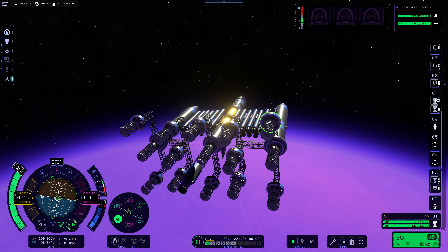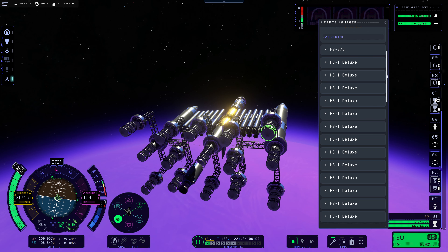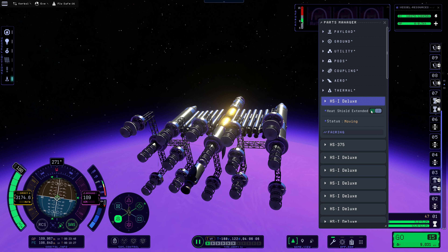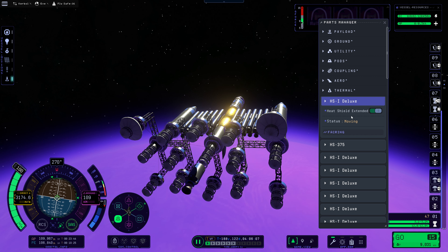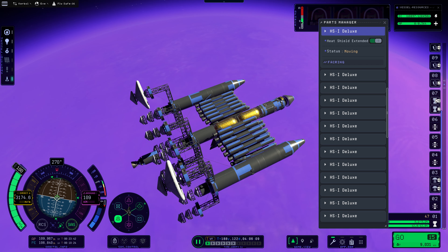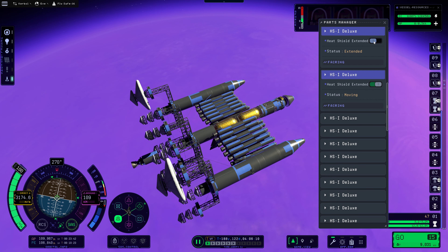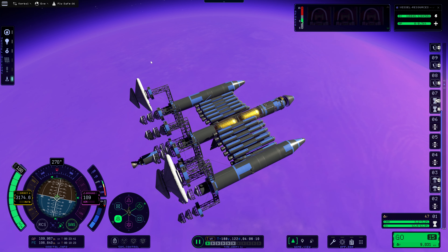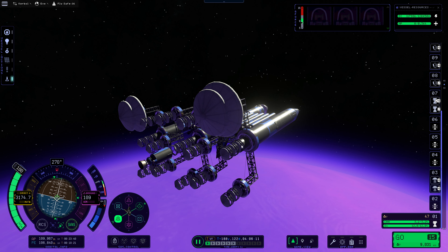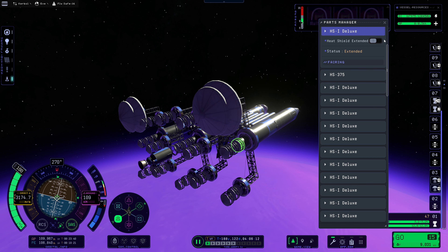The next question is, what happens if we extend this heat shield, which is not the furthest back one? The game is just okay with that. So we can extend all of these heat shields out like this. I would like to have all of these be in essentially one stage. That would be nice, but we're not at that point, so we're going to have to extend all of these out.